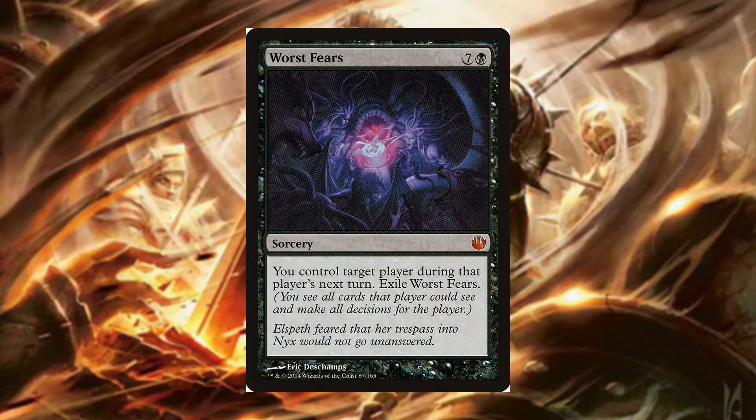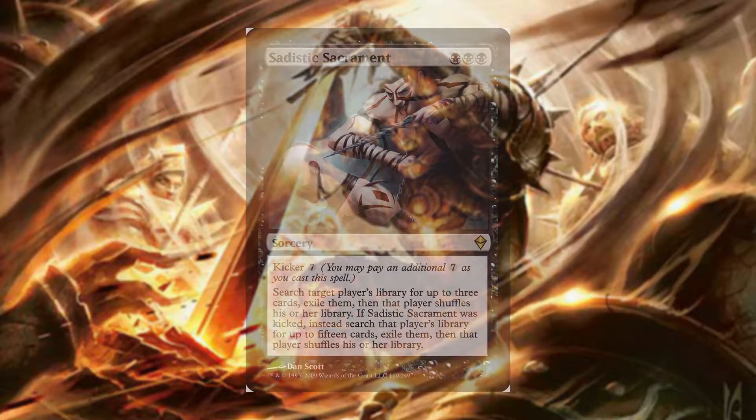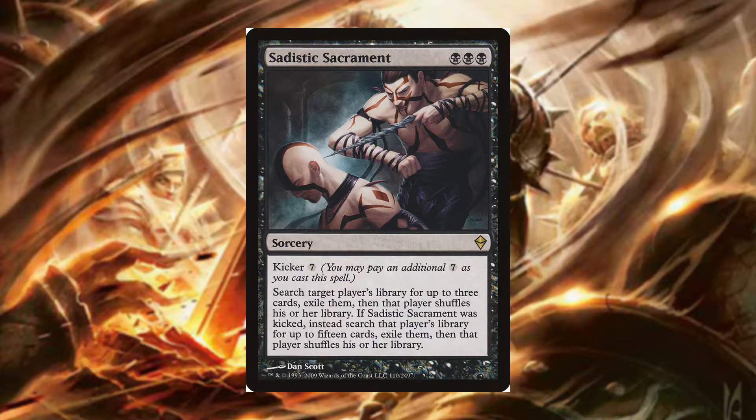I like to play Worldly Tutor because it lets me screw my opponent's best-laid plans by controlling everything that benefits me and damages them. Finally, Sadistic Sacrament lets us exile 3 cards from the opposing deck in early game, which are normally combo pieces, but lets us exile 15 cards in late game aiming for anything that will disrupt us or any remaining combo pieces.